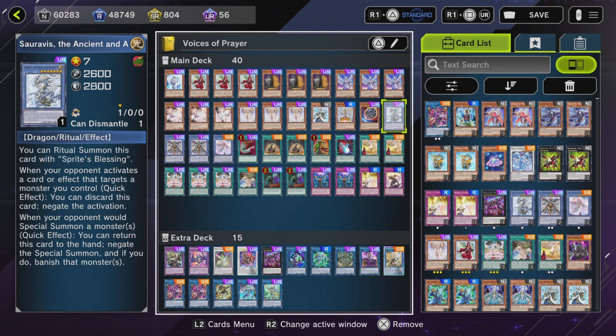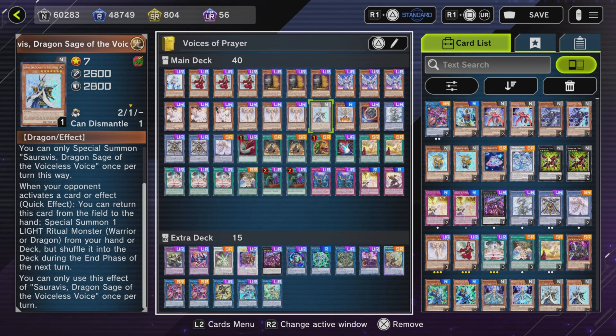Theoretically you could use Subverse in any deck just to discard it for the negate activation. I believe they're going to ban or limit this card eventually because it has so much potential — it protects any monster of any archetype. If you have one in hand and one on the field, you discard it for the first effect and get target protection. Then on the field, when it's special summoned as a monster, you return it to hand, get the second effect, and the first effect is ready again. With Safira the Dragon's saves it's easy to maintain one on field and one in hand.